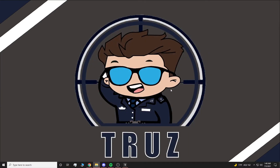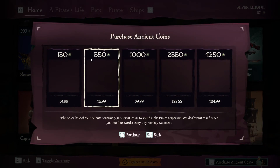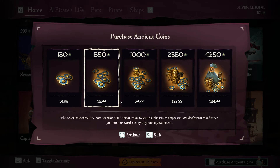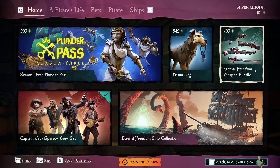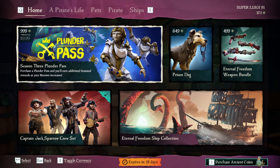Once you do that, you should be able to reload Sea of Thieves. All you should be able to do is click this button and you should be able to see all these bundles are now available to you for purchase. You should be able to access the store and toggle any currency or scroll through any pages to purchase any in-game content.